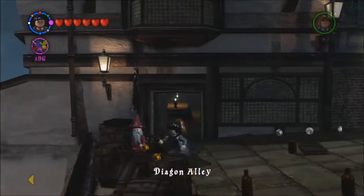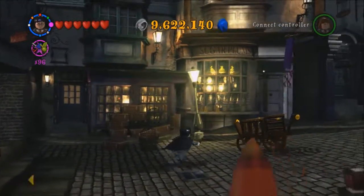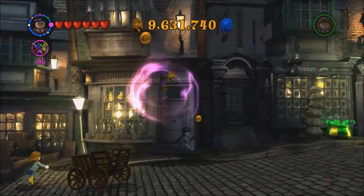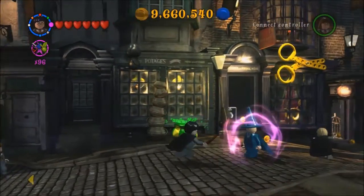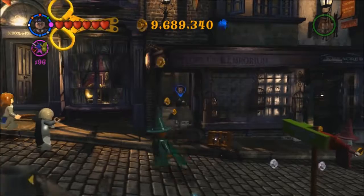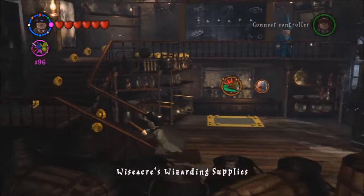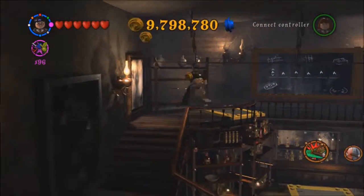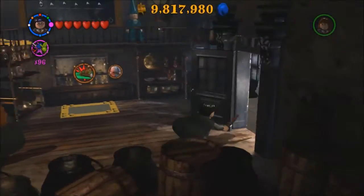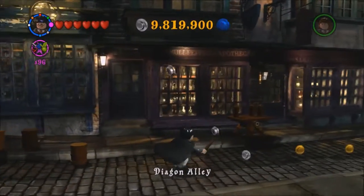So we have four levels — we've done two in Chamber of Secrets: the Blue Powder and then Dobby's Plan. So we have four more levels in Chamber of Secrets, and then we will be done with the levels. It'll just be stuff at Hogwarts that we need to do, and some achievements.